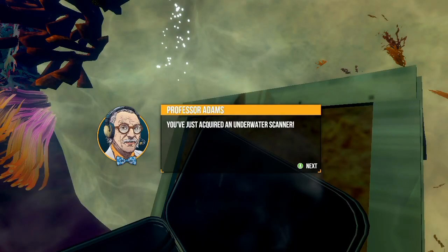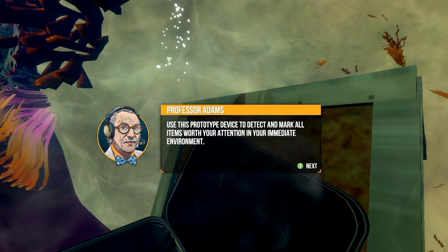You've just acquired an underwater scanner. Use this prototype device to detect and mark all items worth your attention in your immediate environment. The scanner will detect interesting items as well as environmentally harmful contaminants.